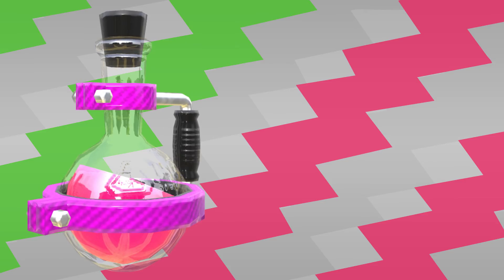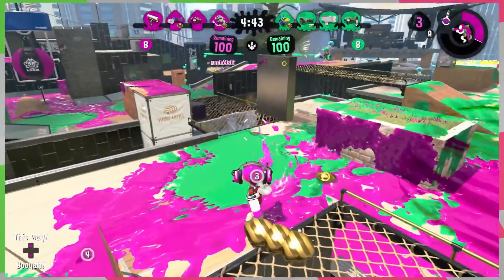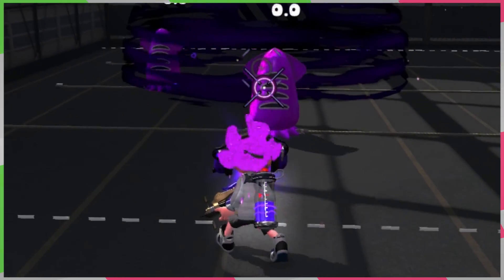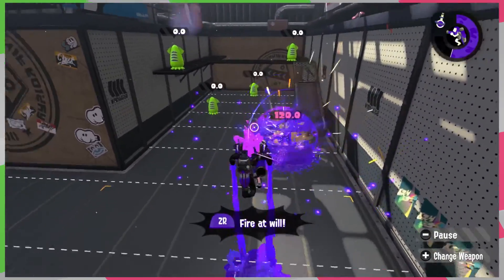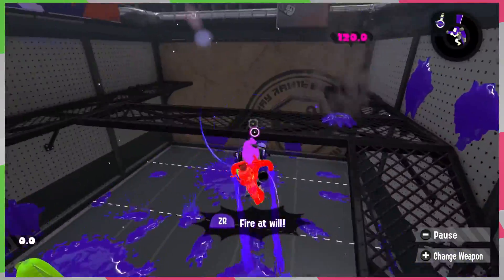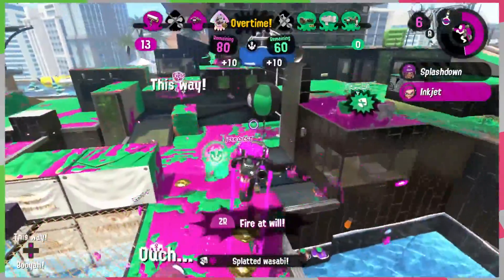This version has Toxic Mist as a sub weapon and Ink Jet as a special. Toxic Mist makes it so players who enter it move slower and get their ink supply drained out. If you have trouble hitting moving targets, it's very useful. It uses about 60% of your ink reserve when used, so you may want to use Ink Saver Sub if you feel like relying on it. The Splash-O-Matic's special is Ink Jet and requires 170 points to use. Its base duration is 7.5 seconds, and in that time you can fire like crazy. Though in my experience, it's better to shoot only when you have a good shot at hitting someone.